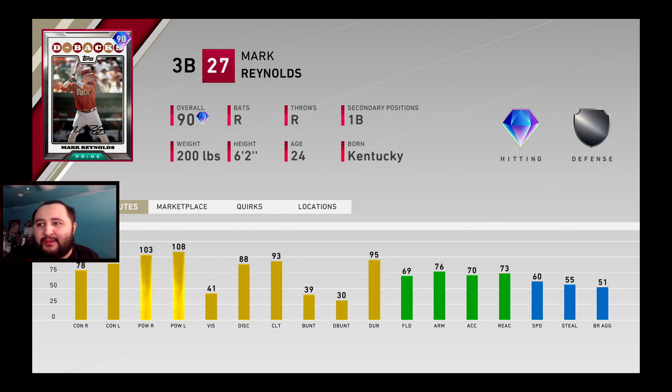He's got 78 contact against righties, 89 contact against lefties, 103 power against righties and 108 against lefties, 41 vision — so that's where he takes a hit. 95 durability, 69 speed. Personally I'm just looking at this guy as a bench bat, so I'm pretty sure a lot of you guys are going to see him the same way.